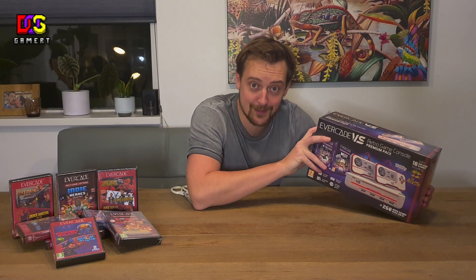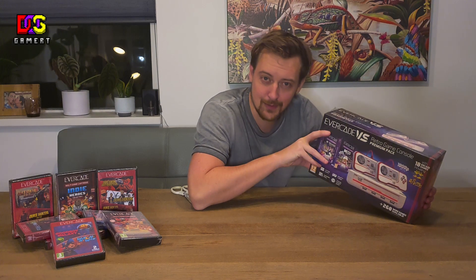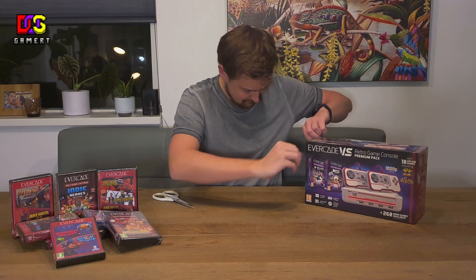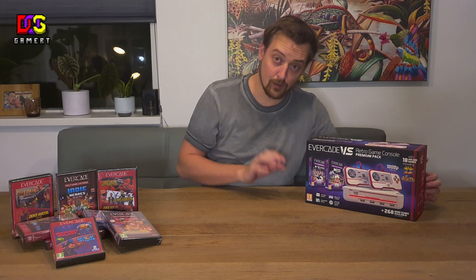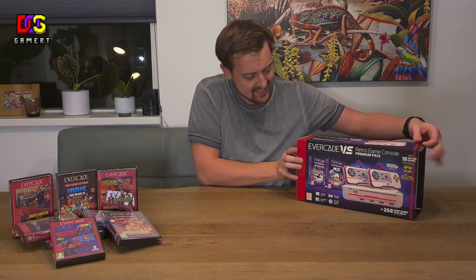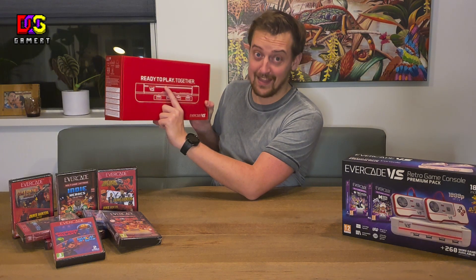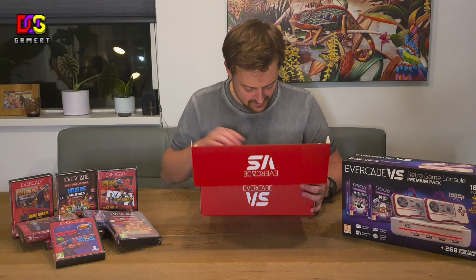It comes with a console, two controllers, a power supply, two cartridges, and of course a quick start guide. Let's open it up. Oh that's nice — it comes with a sleeve, ready to play together. Wow, that's a nice presentation.